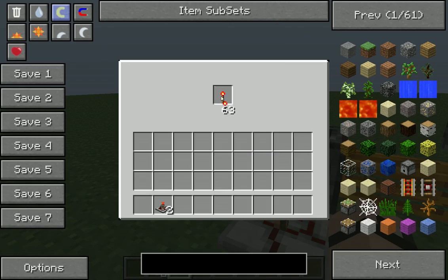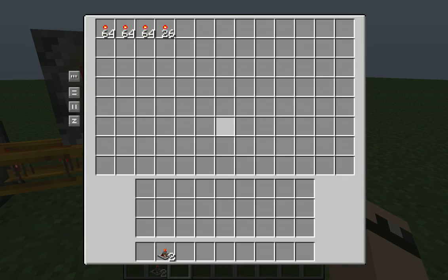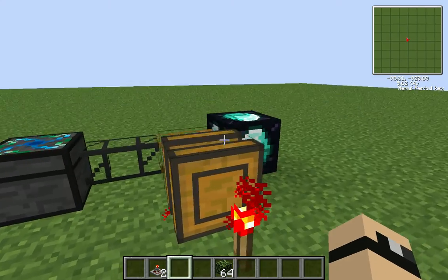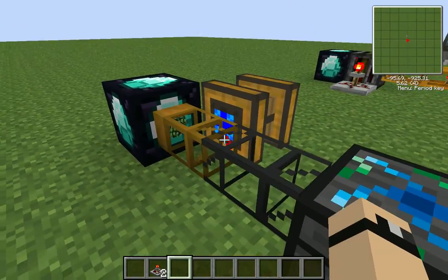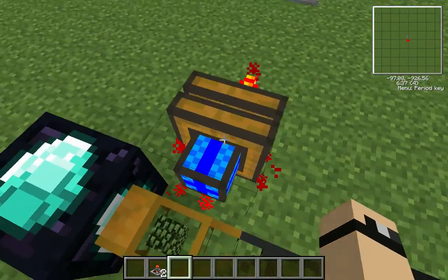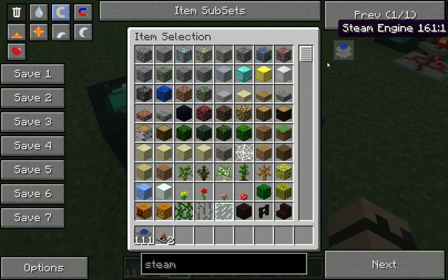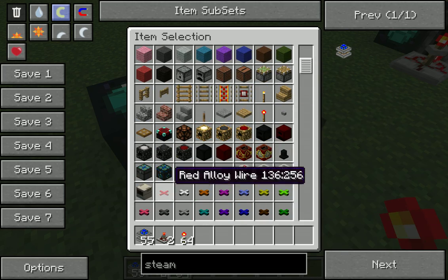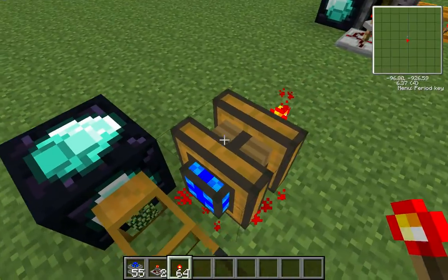It only made one, but if I put a stack in there it makes stacks. This works the same way except the redstone engines only work one at a time — they only pump out one at a time, so that's how slow it is.